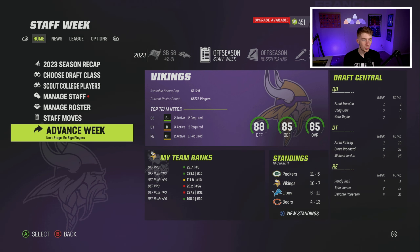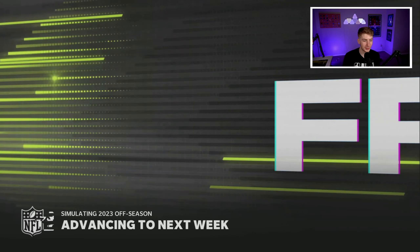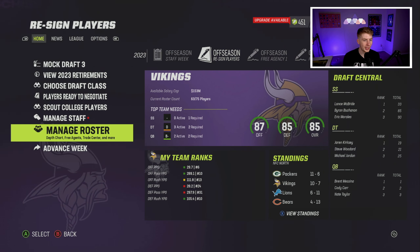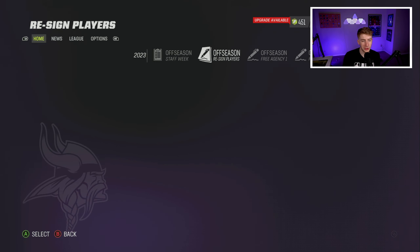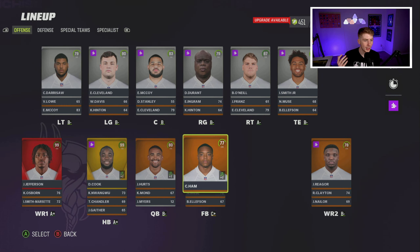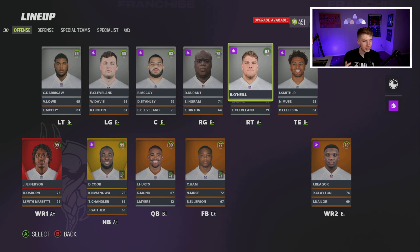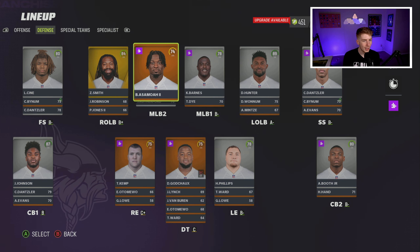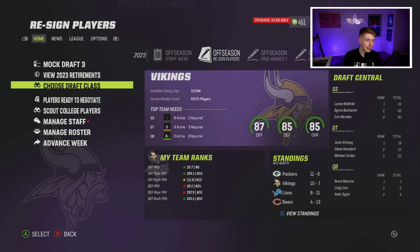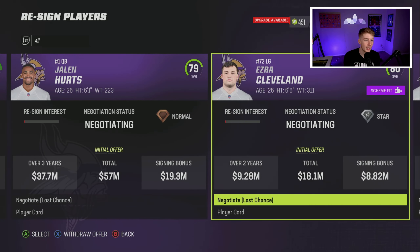After the season, we have an 87 overall offense and 153 million dollars in cap space — plenty to reinvent this team. Jalen Hurts is still normal development but I'm confident in him. Adam Thielen might be gone, Dalvin Cook has gone down in development, and Harrison Smith is a free agent. Going into re-signings, I absolutely need Justin Jefferson back, plus Jalen Hurts, Danielle Hunter, and Jalen Johnson.